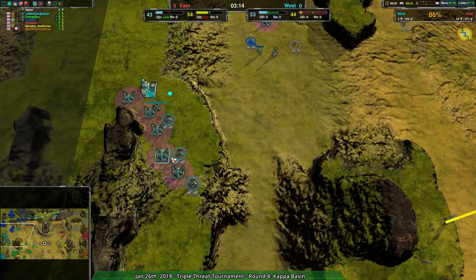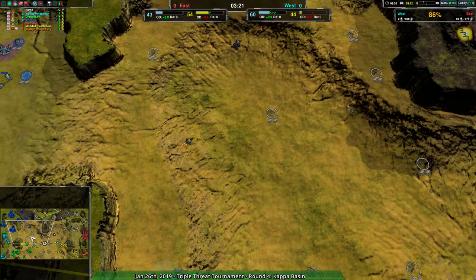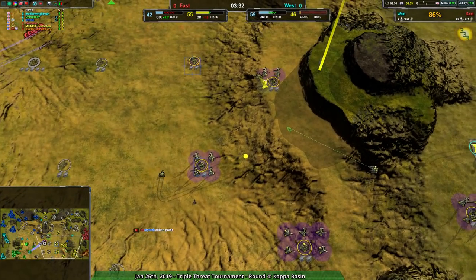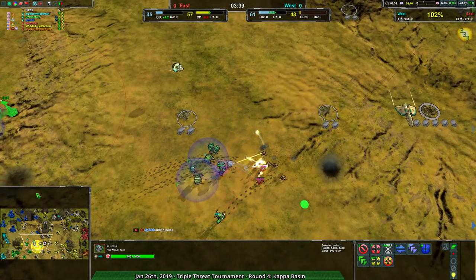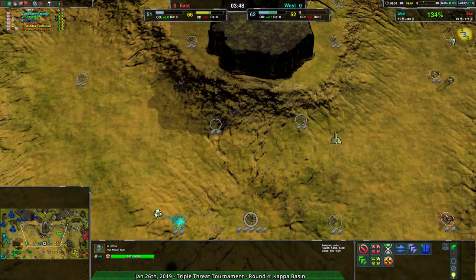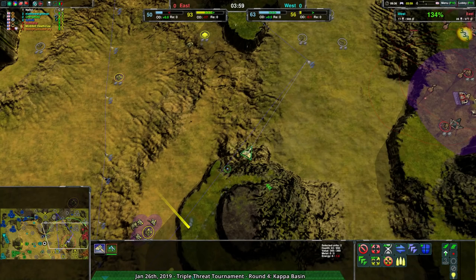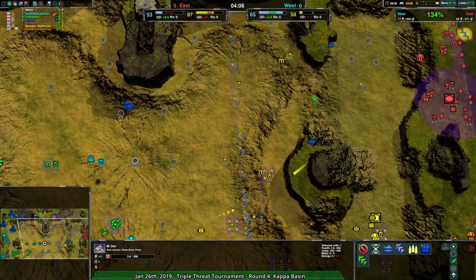No real damage from Mod of Deathclaw's tanks. Wookalar is finally pushing forward with the Fleas, but there are enough defenses on the Dythe side, and the Swifts already in play could kill them. Map control is pretty much entirely on Dythe Made Us Do This's side — they have Fleas everywhere, air units everywhere, and they know exactly what's being built. The Owl survives with just 3.6 HP but is still on patrol.